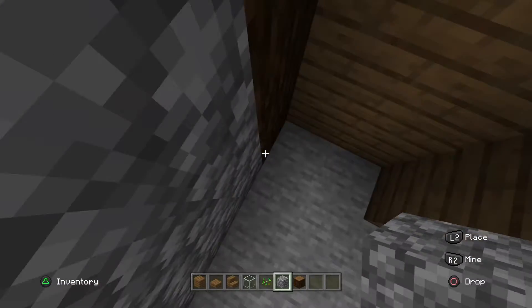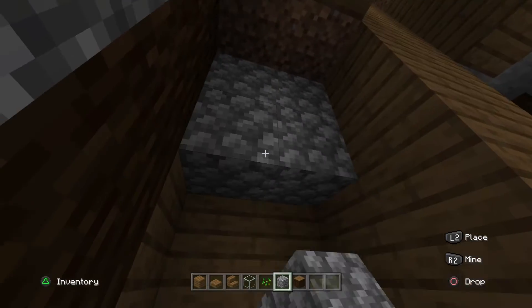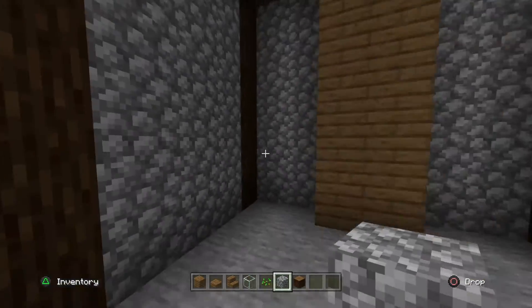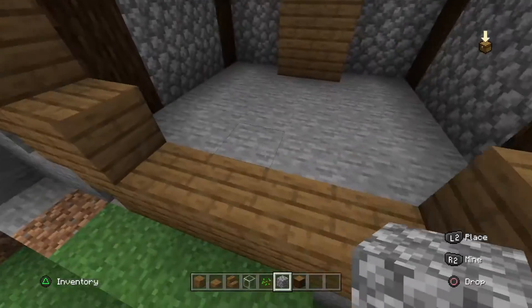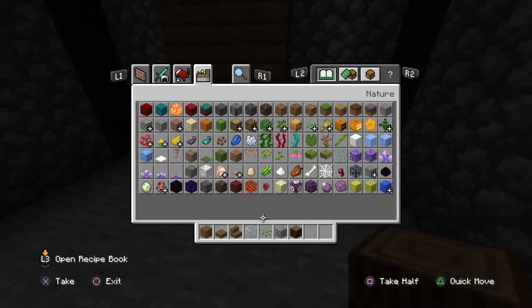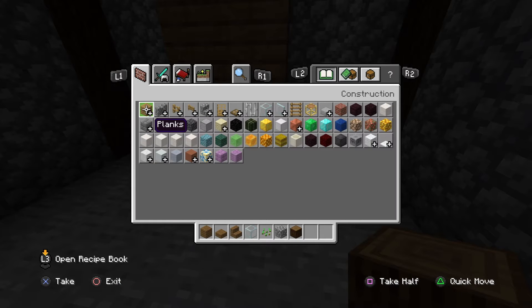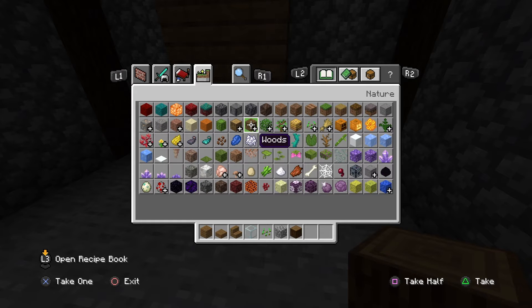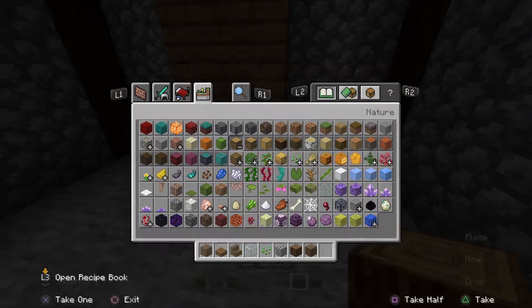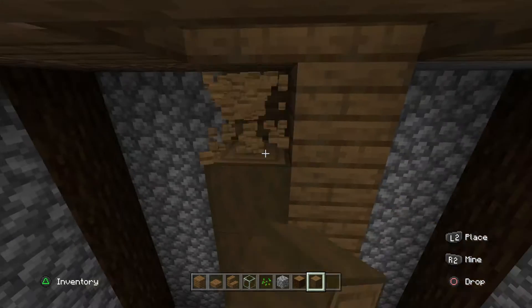Yeah, that seems to be our winner because I made this build this morning — it was underground, kind of had the cobblestone walls mixing with the wood. Now we can do like the flooring. I'm not sure what to do. I kind of want to keep that hardwood thing but it doesn't look right. Maybe we could go for the stripped wood strips — I think that could be our winner.